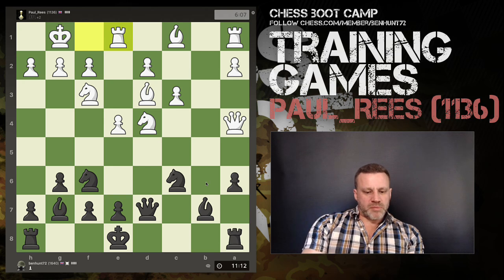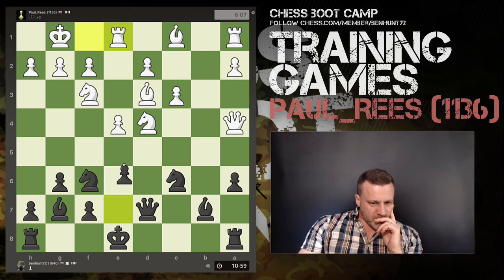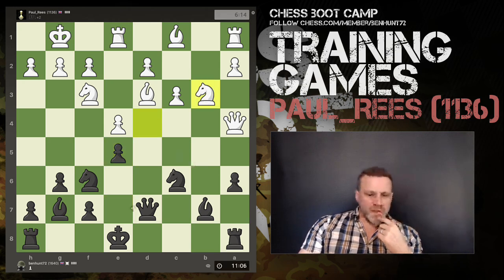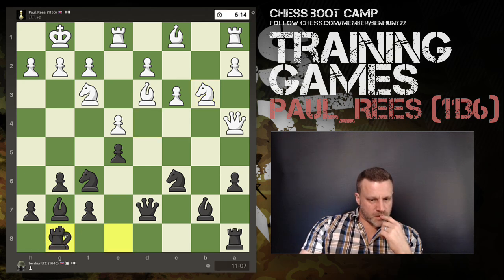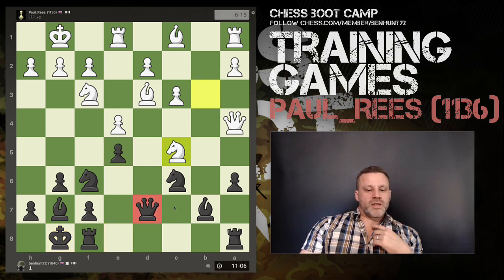He's moved his rook there — he might be thinking about coming in, so I'm going to preempt that. He's run away, and now this knight is no longer in the center, which is worse for him. Now I castle. It's defended — actually wait, it's not. He should take that because my knight can't recapture — oh no, my queen is defended by the knight. Okay. He comes back — I didn't look at that.